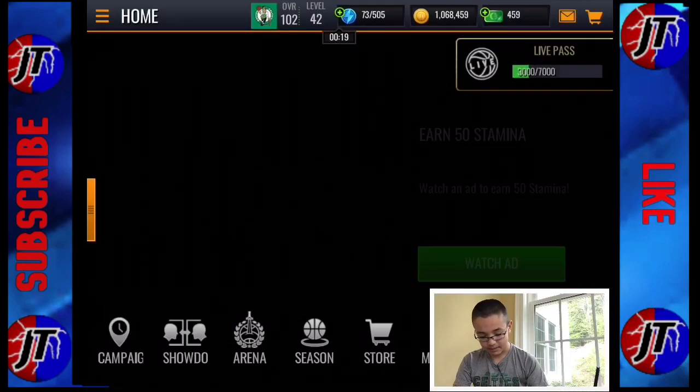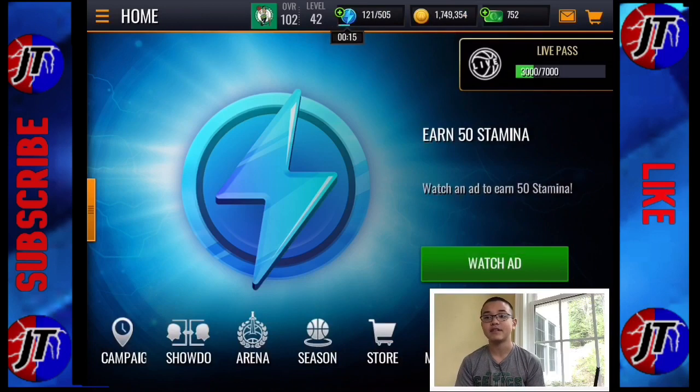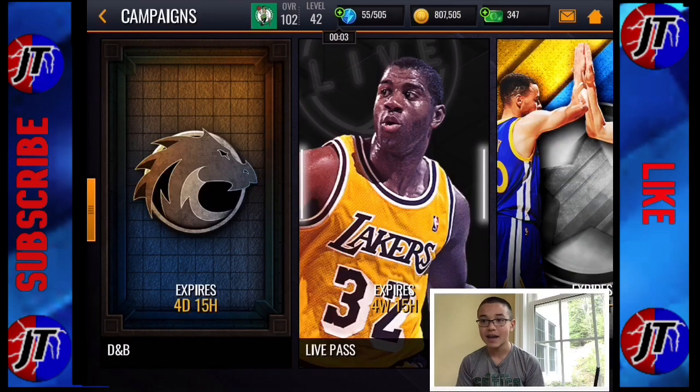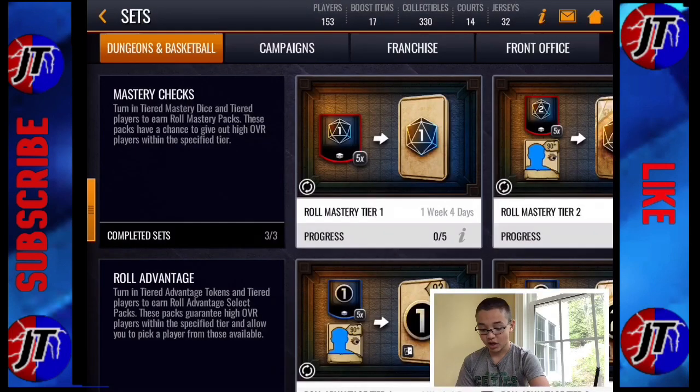First off guys, this campaign only lasts five days. So I figured out that if you want to get to a 103 overall, you're going to have to generate somewhere around 3,000 stamina every single day — you're going to have to spend 3,000 stamina every single day in order to get this Dungeons and Basketball master, which is loads.